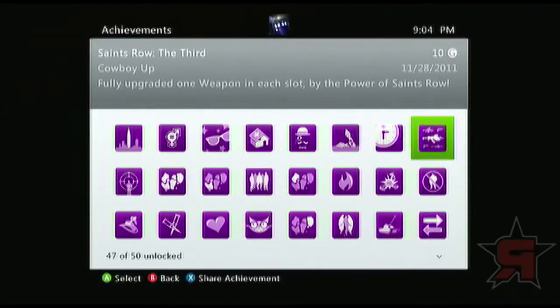Cowboy Up — that one's kind of hard too because you have to have a good amount of money. You have to fully upgrade one weapon in each slot: one special weapon, one explosive weapon, one assault rifle, one shotgun, one SMG, one pistol, and one melee weapon. And that even includes all of the grenade slash incendiary — so you have to fully upgrade the grenades, the molotov, the EMP grenade, and also the flashbang. You've got to get all that sorted on this one.